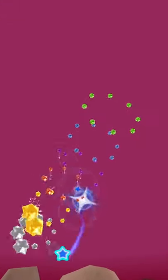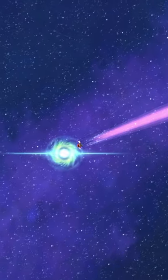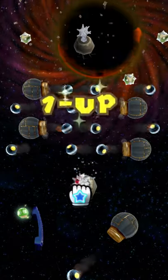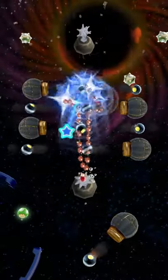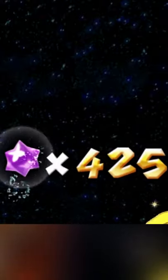There's a couple of ways to get easy Star Bits in Super Mario Galaxy. My favorite way is in the Sling Pod Galaxy, where you basically collect all of the Star Bits you can, and then you die and repeat — keep dying and repeating — and eventually you'll have so many Star Bits.